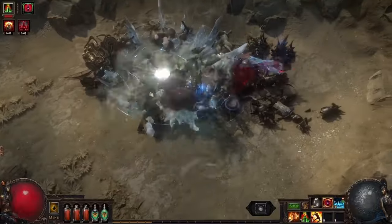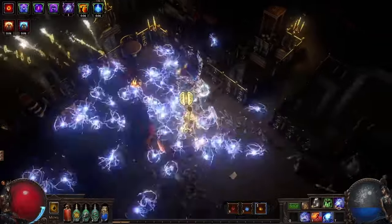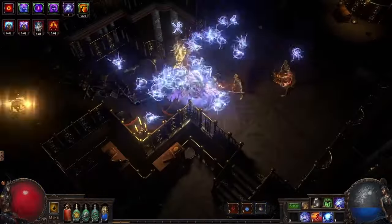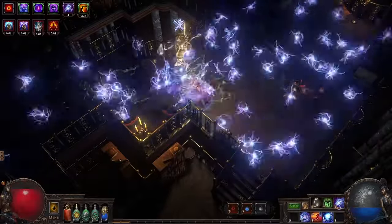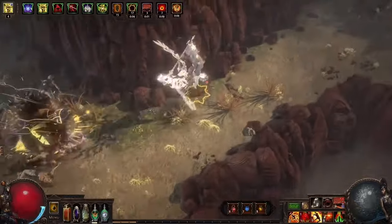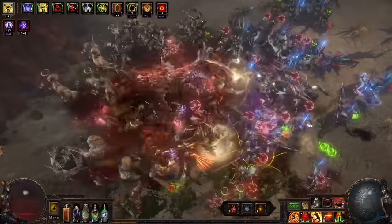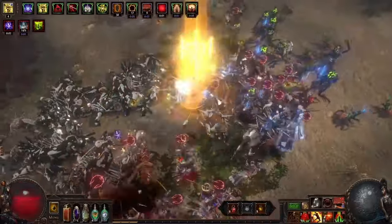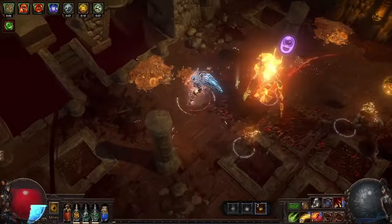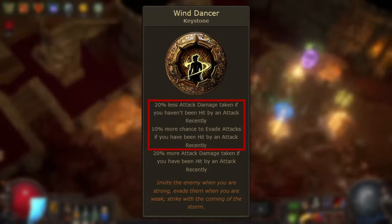This is important because the Wind Dancer downside does not specify that the attack that hit you needed to deal damage. So even if you avoided damage via an avoidance modifier or blocked an attack, it still counts as being hit, and the downside will be active for the four seconds following. However, evading an attack means the attack is fully avoided, including the hit, so the downside won't be activated. This doesn't mean damage avoidance or block are bad — both are calculated after evasion, so you can't block or avoid an attack you would have evaded anyway.